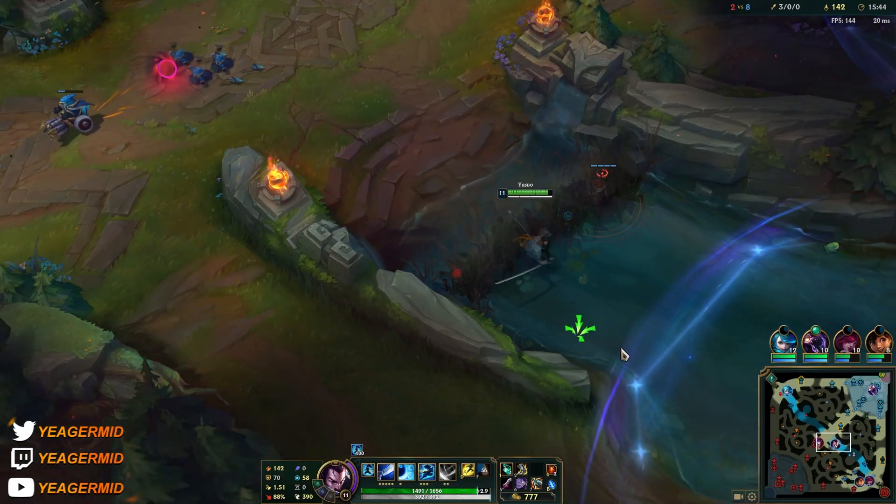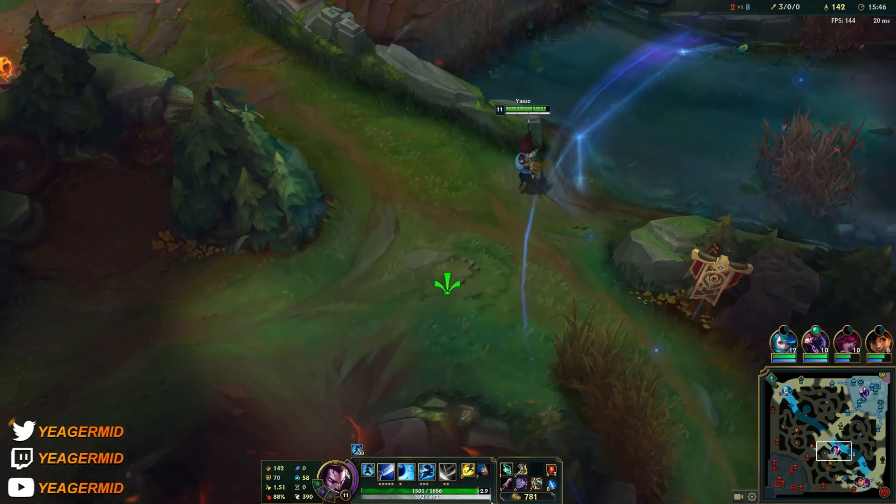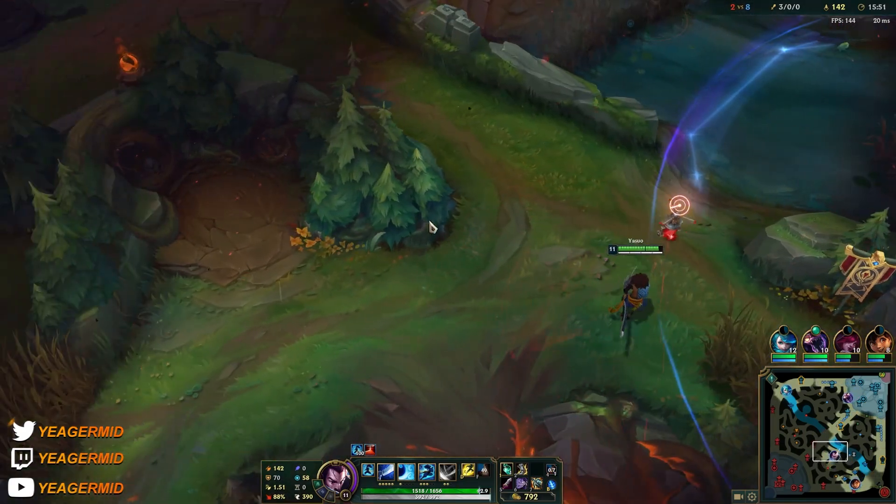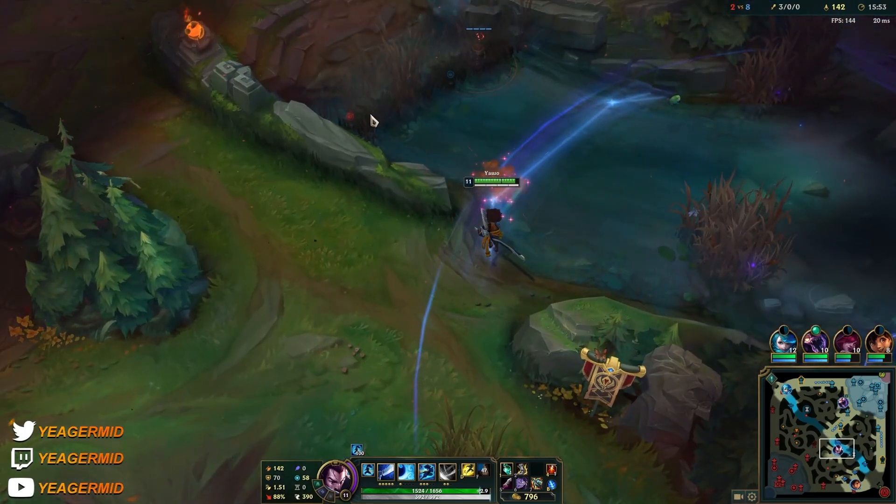I have a feeling he really wants to gank mid for the shutdown. I'm going to go into his jungle to reset the camp timers.